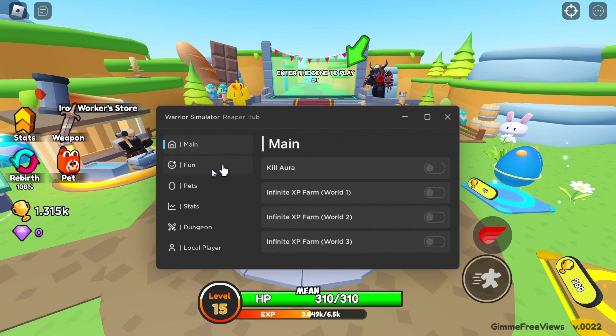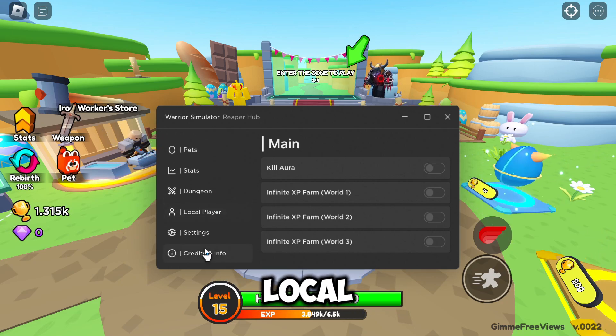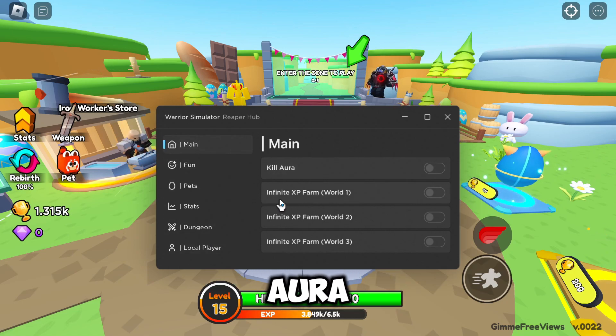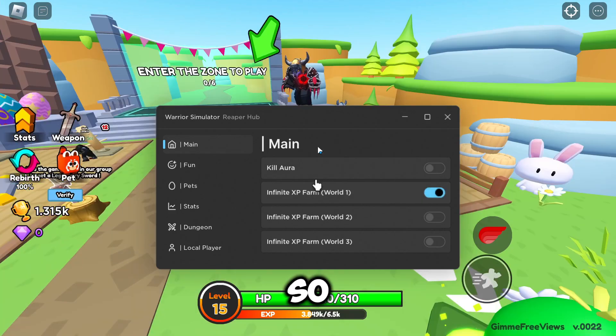Once you've done that, this is what it will look like. We've got: Main, Fun, Pets, Stats, Dungeon, Local Player, Settings, and Credits. In the Main tab we've got Kill Aura, Infinite XP Farm, and World one, two, and three.